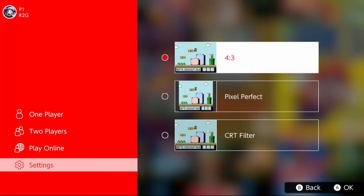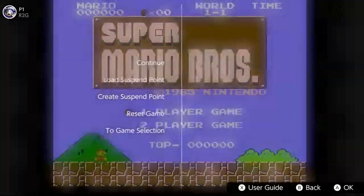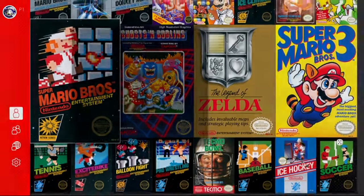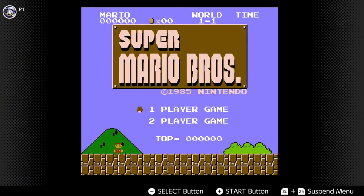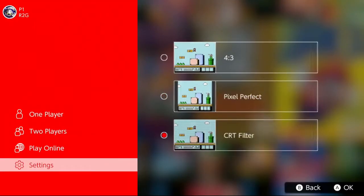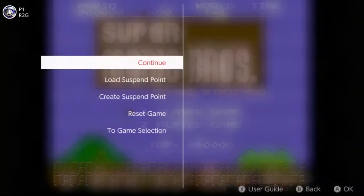And that's one thing I'm going to nitpick here. You've got three options in resolution: you've got 4:3 ratio where the game extends to the top of your screen with borders on the side, pixel perfect, which is a much smaller 4:3 ratio with borders all around it, and the CRT filter, which is like 4:3 except with a CRT filter.